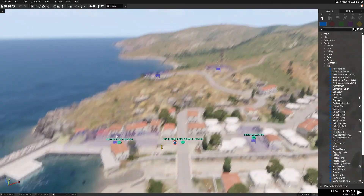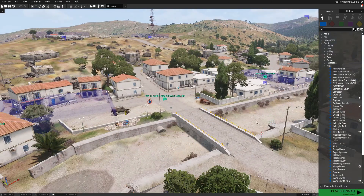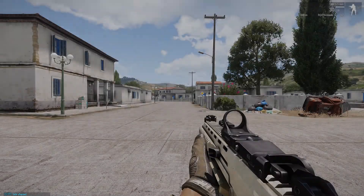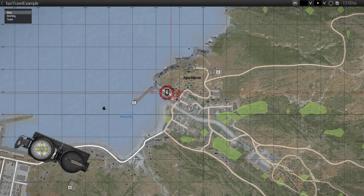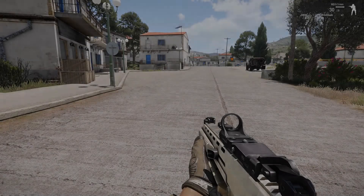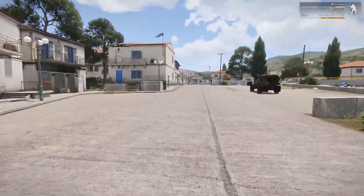It's very simple and intuitive for any player familiar with the general idea of fast travel in games. Anytime you open your map you can instantly travel to any of the places with a marker for fast traveling over it. You just simply hover over the destination you want to visit, left-click and confirm your decision to travel to the given location.